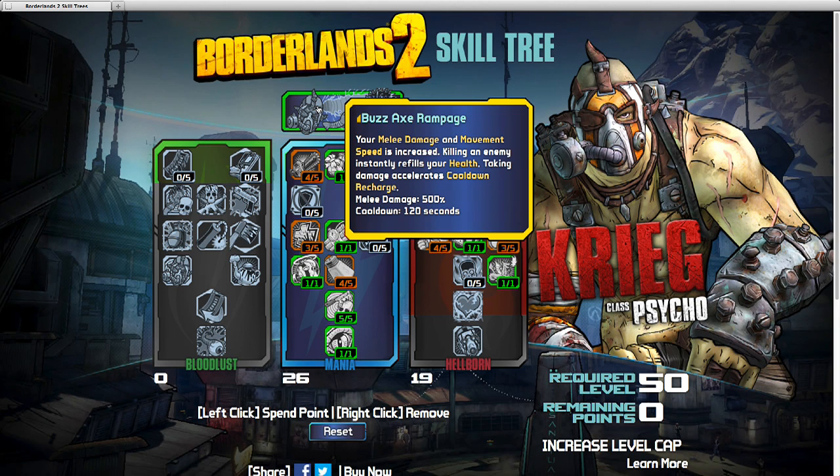Greetings, programs. This is Plump Runner. Very excited now that Krieg is coming out. This is my skill tree recommendation for Krieg the Psycho. I can't wait to start playing him.